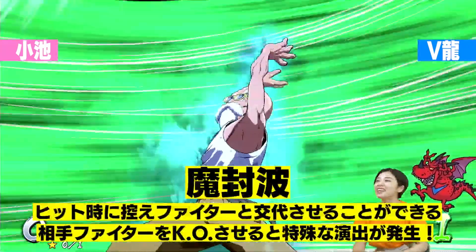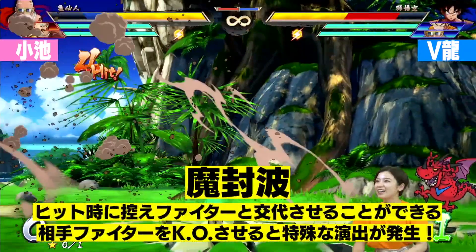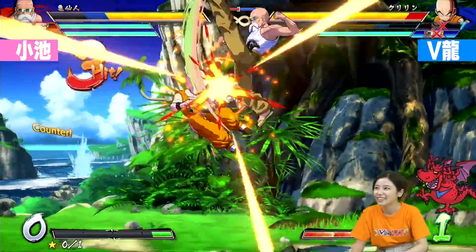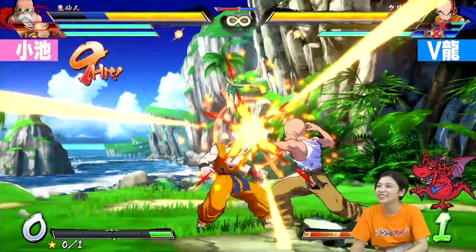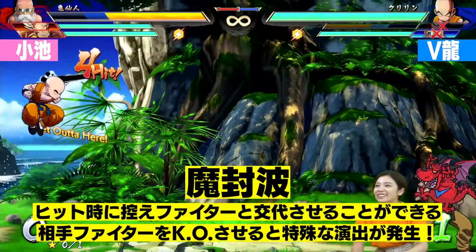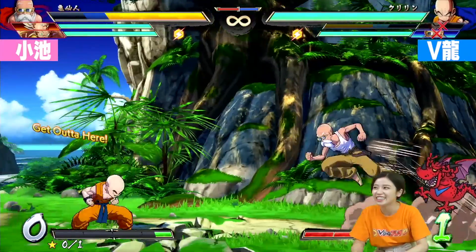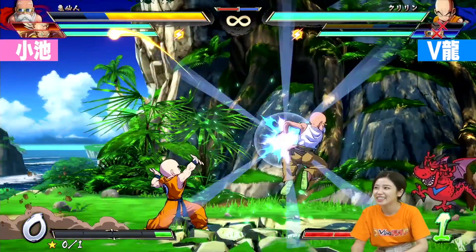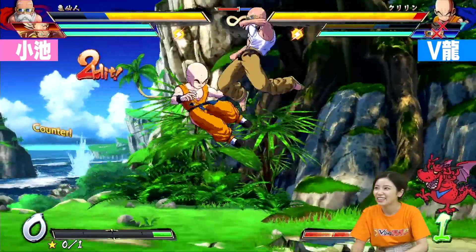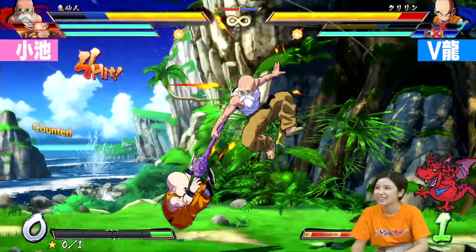We've seen this medium attack auto-combo in the trailer before, but now we see what happens after the Mafuba — the player is snapped out. So Krillin comes back in, and Krillin was the first assist. I wonder if you can actually choose the assist that you're gonna swap to by hitting a button during the super animation. Master Roshi does another super jump into reverse Kamehameha, and it's important to note that just like Superdash, this actually reflects ki blasts. Here's an auto-combo in the air — jumping light, jumping medium, jumping heavy — these three attacks in the air seem fairly standard.